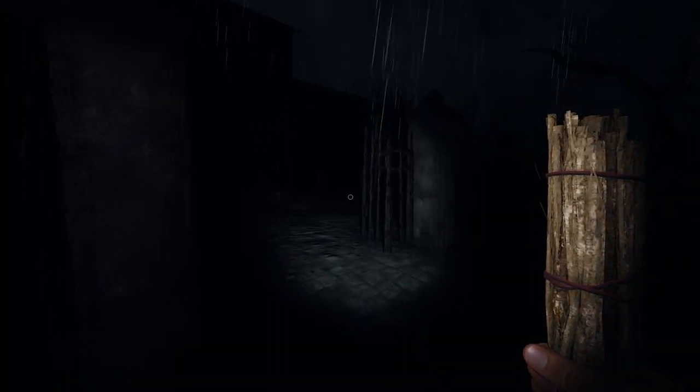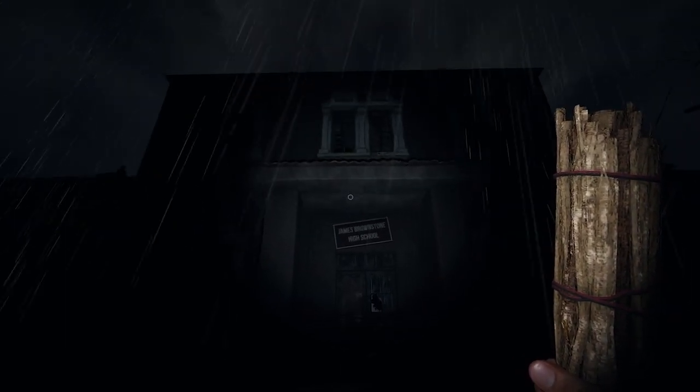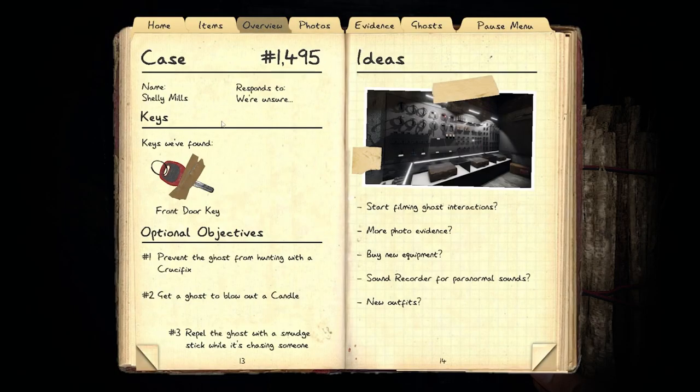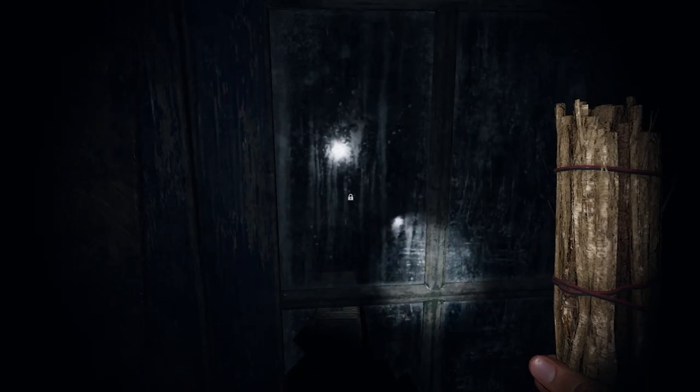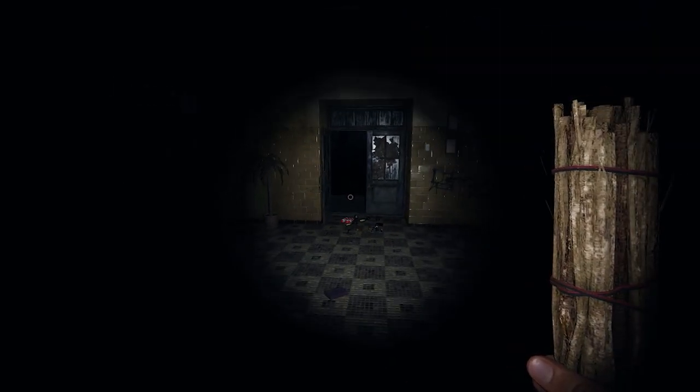Welcome in! Today we're doing our favorite difficulty zero, sanity zero, evidence run, but we're taking it to James Brownstone High School. I'm going to figure out what kind of ghost I'm dealing with and try to get all three objectives with zero sanity and zero evidence. I've already thrown everything inside, so let's hop in there. The objectives: we have Shelly Mills, we have to prevent the ghost from hunting with a crucifix, blow out and repel the ghost while chasing us. Let's hop in - I like to stare at the door to see if she closes it.